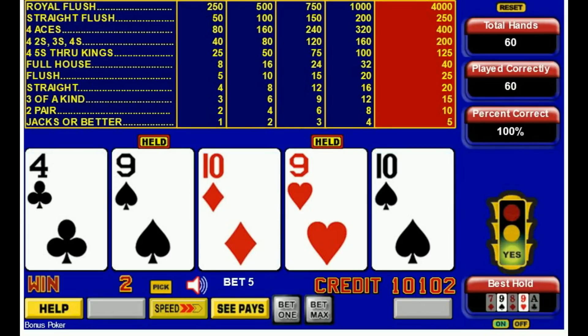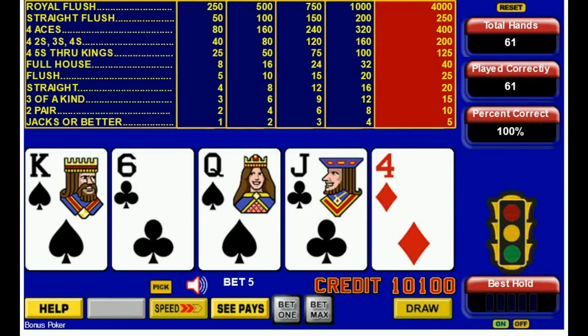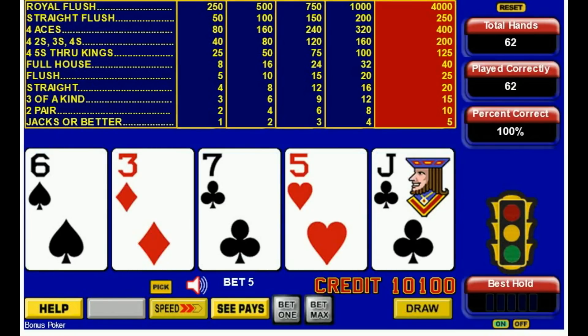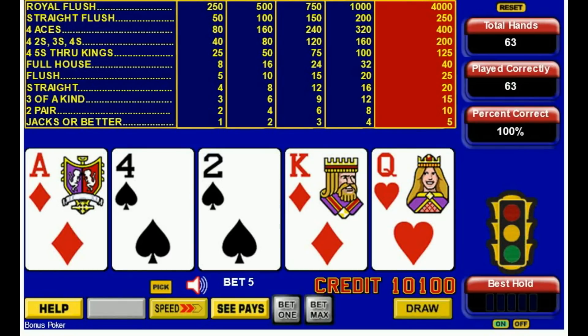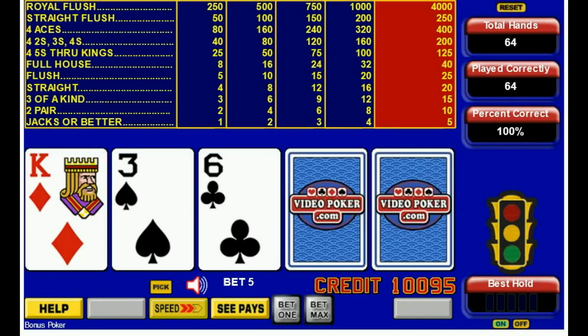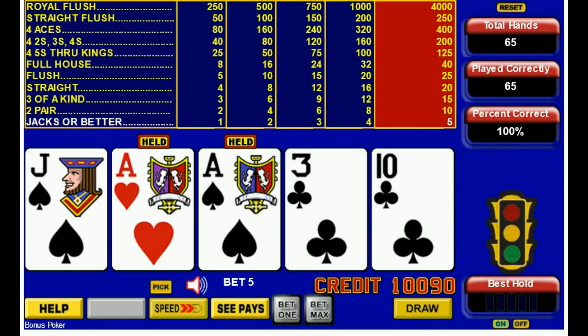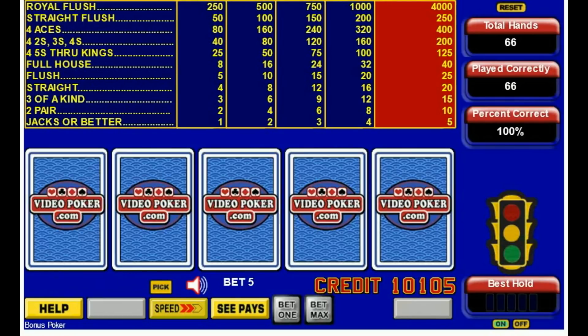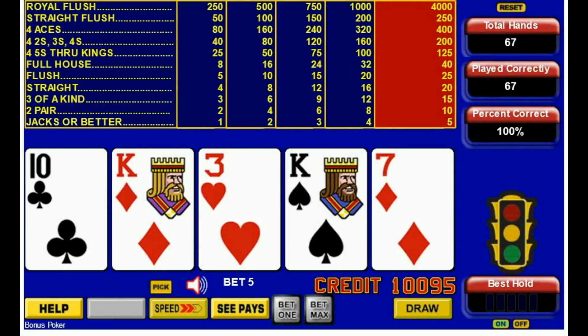Two nines. Straight. King and queen — suited high cards are usually better than unsuited high cards, of course. Ace and king. Couple fives. Two aces — and we got three. Ten and queen. Couple kings.